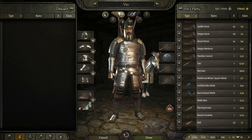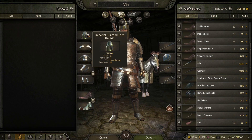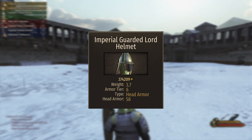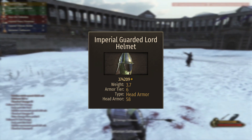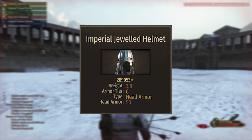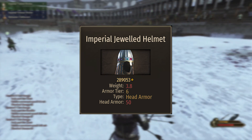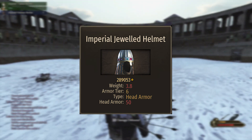Now moving on to armor. The best helmet in the game is the imperial guarded lord helmet, but it is going to cost you an arm and a leg — it cost me 1.2 million. You can find it in most imperial territories: northern empire, western empire, southern empire. The best alternative is the imperial jeweled helmet, which has only 50 head armor as opposed to the 58 of the guarded lord, is 0.1 kg heavier, but will only cost you around 700,000. It also looks better in my opinion.